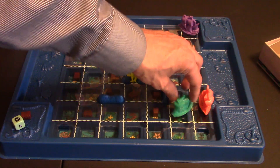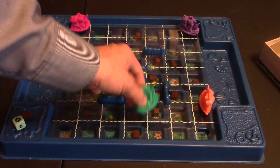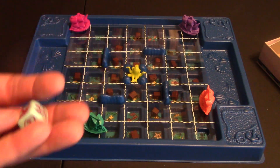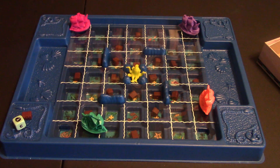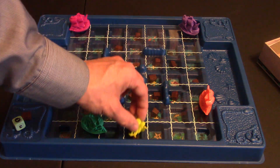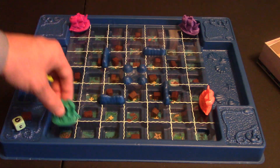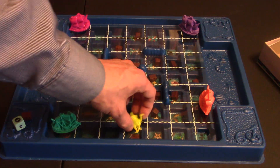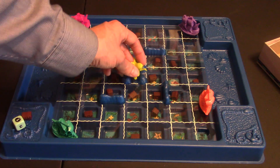You can't exit out of someone else's area — it has to be your own area where you'd exit out. The other thing you can do is move the sea monster 2 or 3 spaces. When the sea monster moves onto a ship, that ship is moved back to its starting spot. So the sea monster will basically devour the ship, and you're sailing a new ship out to sea to get these treasure chests.